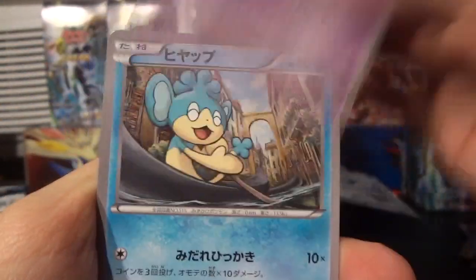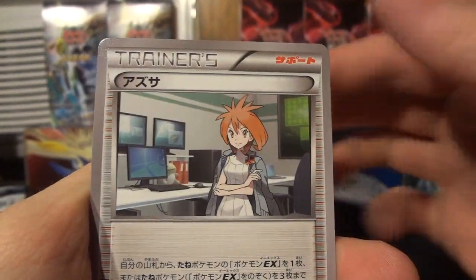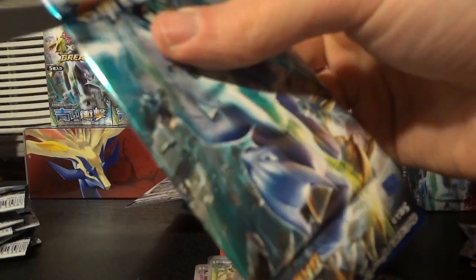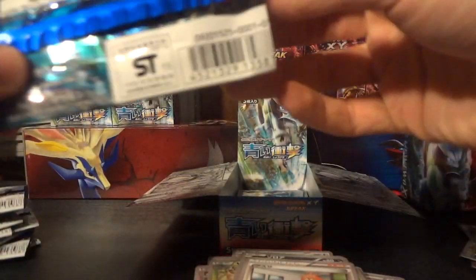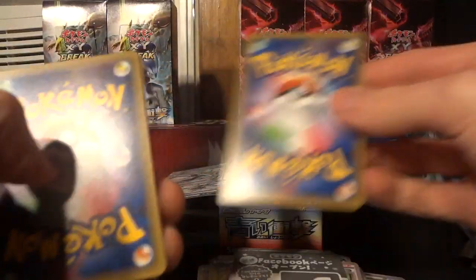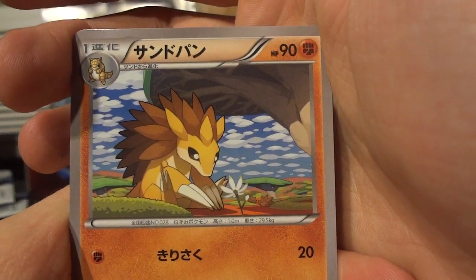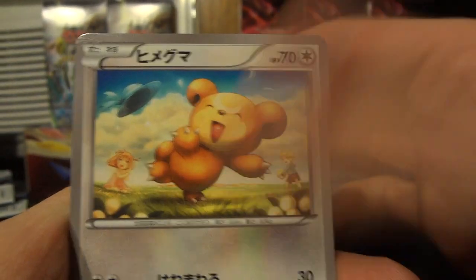Next pack gives me Haunter, Panpour, Simisage, Zorua, and Bianca. So my question for you guys is, now that X and Y 8 has been released, what is the EX card that you most wish they would make? Let me know in the comments below — I would love to see what you guys have to say about that. Because maybe it's a Sandslash EX, who knows? Vanillish, Teddiursa, Sandshrew, and Cacturne.